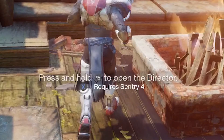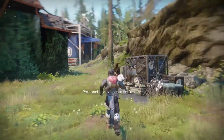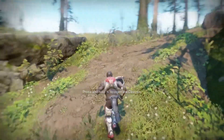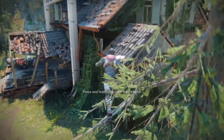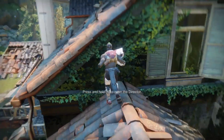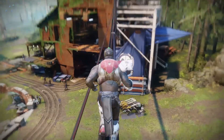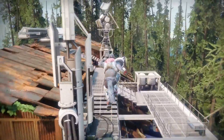If you guys don't know, there are certain things that you can do around the farm to activate Sentry x4. The first thing you're gonna need to do is run over to the top part of the ship area where Cayde-6's shack is, and you will notice that you will get 'Vertigo completed' and Sentry rank 2.